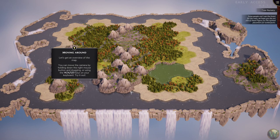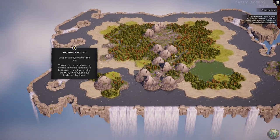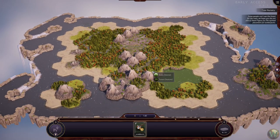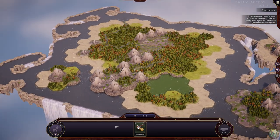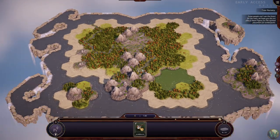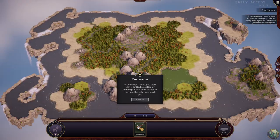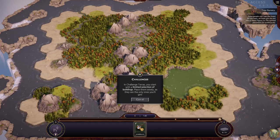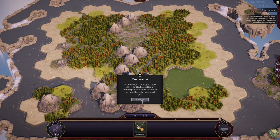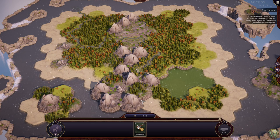Moving around - let's get an overview of the map. You can move the camera by holding down the right mouse button and dragging, or using WASD. You can rotate the camera with Q and E, and also mouse wheel click and drag. Mouse wheel scrolls to zoom in and out. In Challenge mode, you start with a limited selection of buildings - place them wisely, they are the only ones you will get.